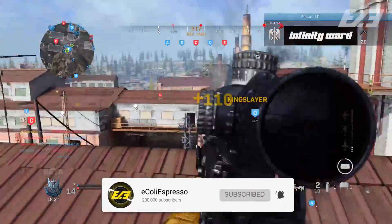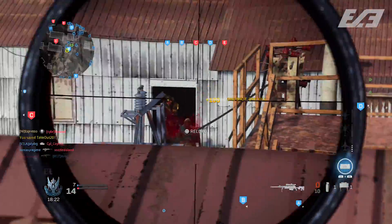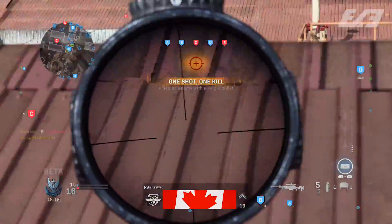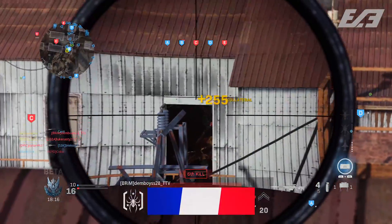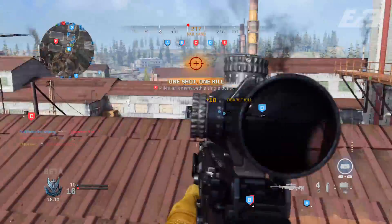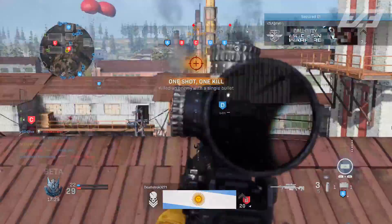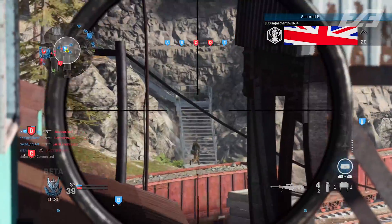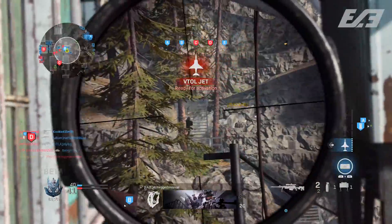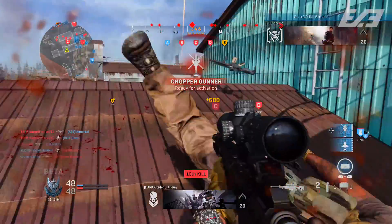Some speculation suggests 'sn_india' may be the Ishapore 2A1, which would fit the Middle Eastern conflict setting seen in the story trailer — it originated in India and served in the Indo-Pakistan wars. The potential discrepancy is that the in-game identifier says it's a .308 scout rifle, while the Ishapore primarily fires 7.62 rounds — though 7.62 rounds can be fired from a .308 barrel, so it could potentially work.